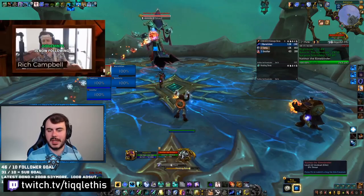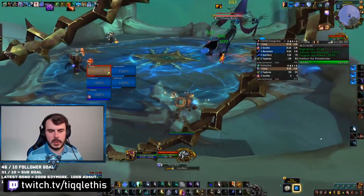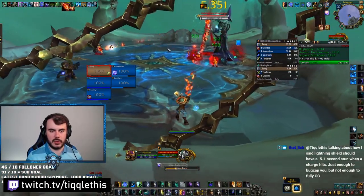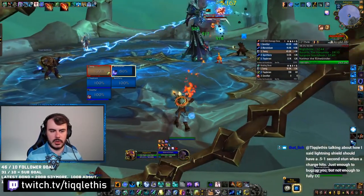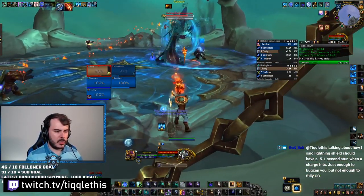Now to the last boss. You want to be spread out around the room. Someone's going to be hit by Frozen Bind. You need to make sure that you run out of the Frozen Bind circle, because once the healer dispels that, it will root anyone else that's in that circle. So it's up to everyone else to get out of there — only then does the healer dispel it.